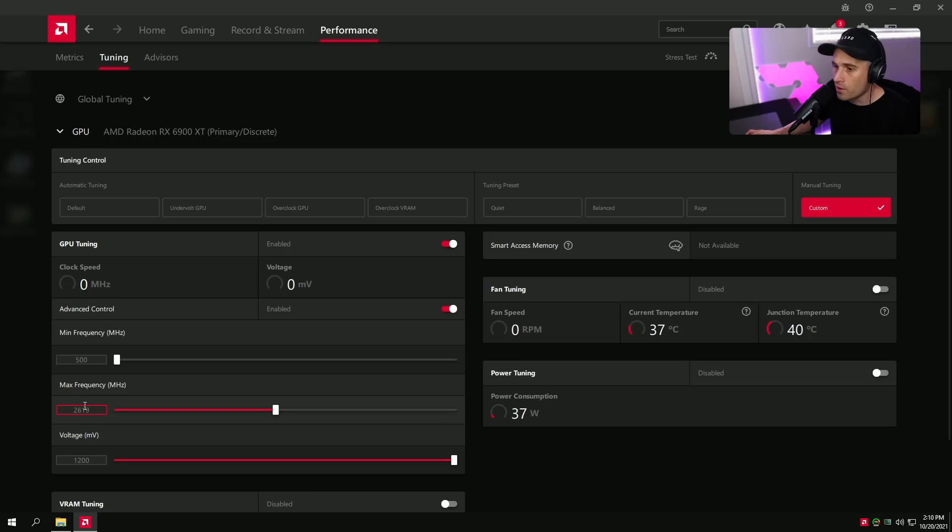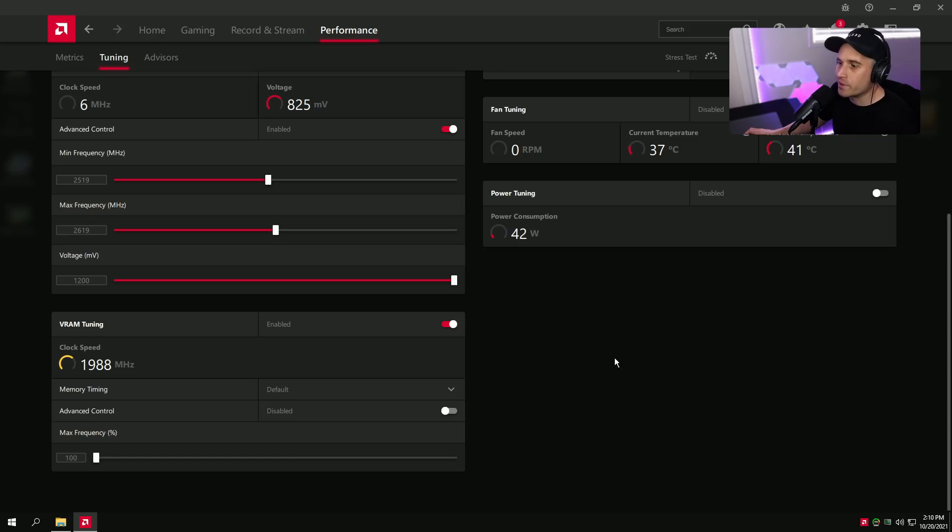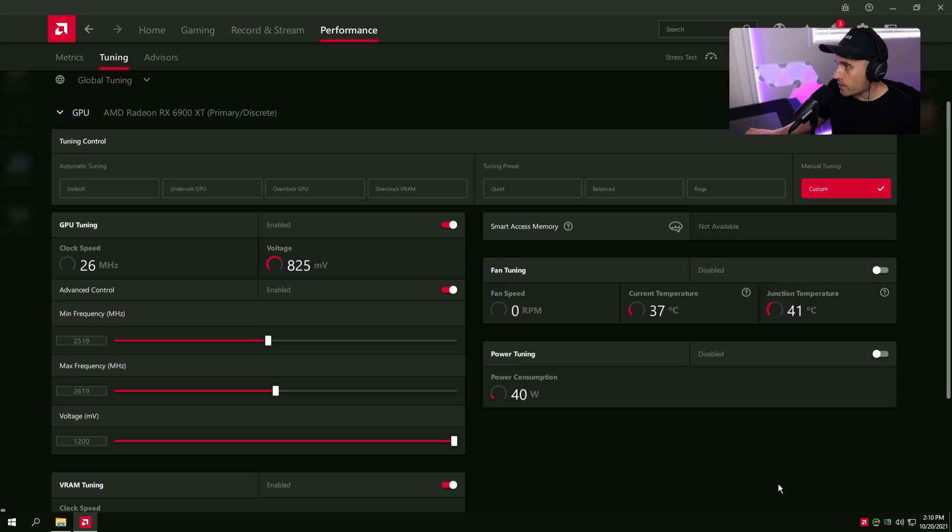So we've got Custom GPU Tuning enabled, Advanced Control on, minimum frequency set 100 MHz below max — that's 2519 for me. Crank voltage all the way up. Enable VRAM Tuning. Go to Memory Timing and set it to Fast Timing. If you have a stable VRAM overclock, set it now; otherwise leave it alone. For me it would be 2100, but we're not overclocking, just getting it to factory boost all the time. Leave that and go to Power Tuning — crank the power limit all the way up, then press Apply.